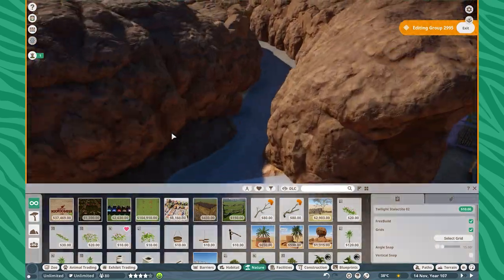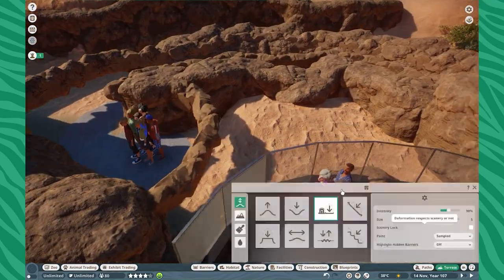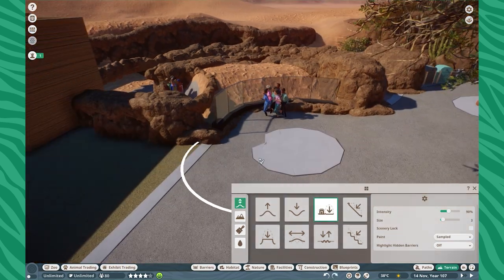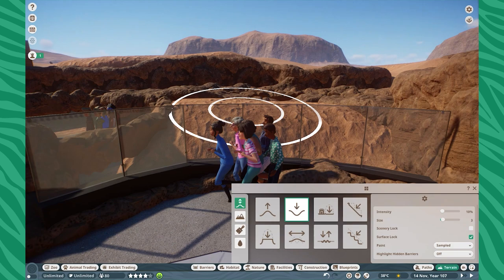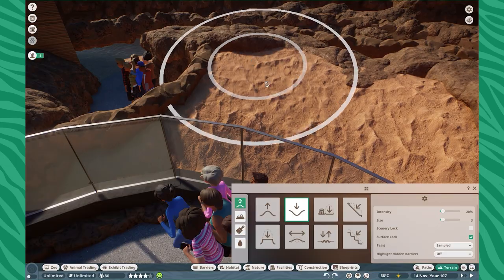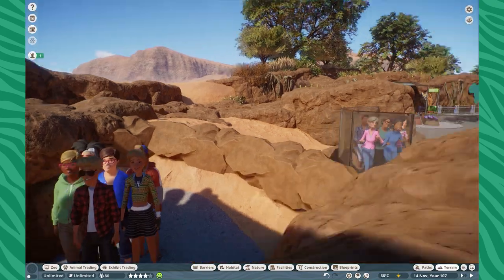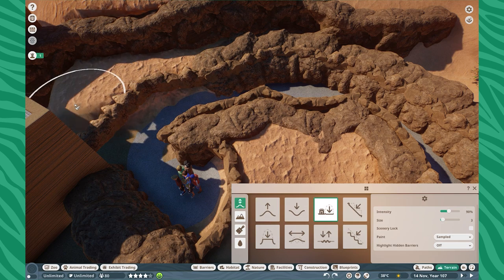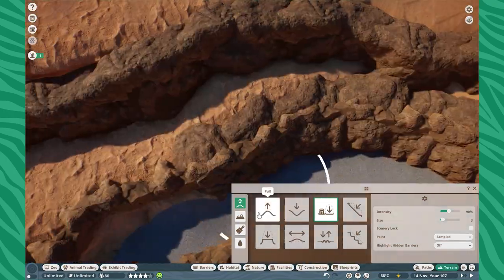I use the stalactite rocks and these guys are incredible for getting these nice organic shapes, colors, sizes, and just general vibes. I also use just a smidge of real terrain in here. Obviously, since I'm working with pathing in there, I'm not really able to do my best work. If we had like placeable sand tiles or something like that it would be so much easier, but unfortunately those aren't in Planet Zoo, so I really had to make do with whatever I had available.